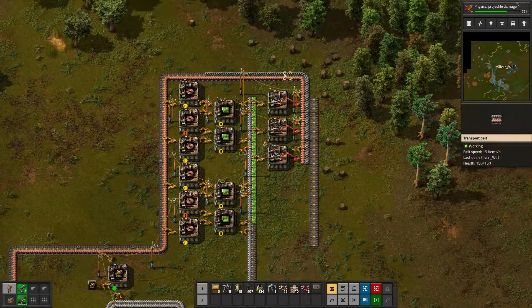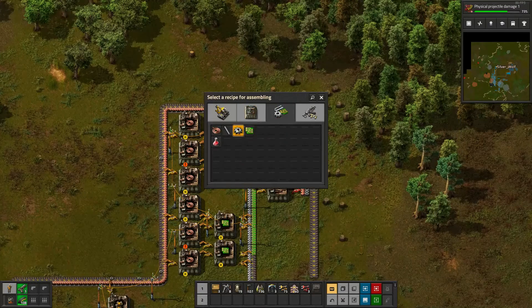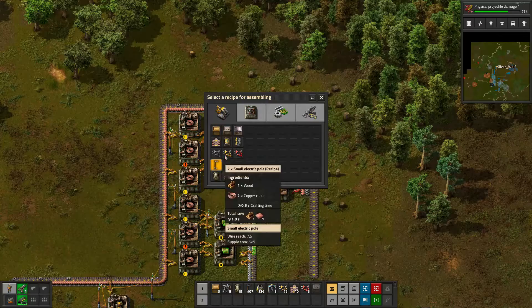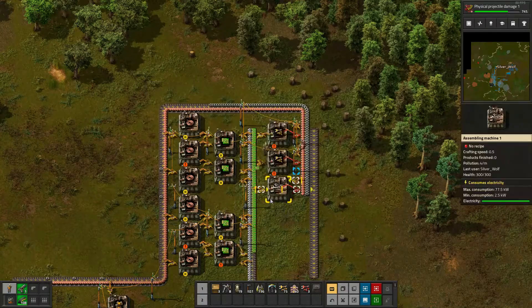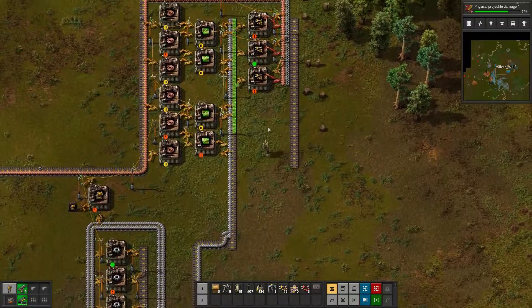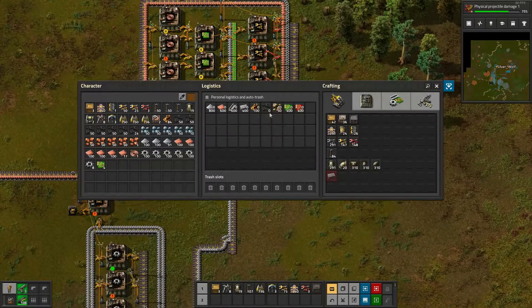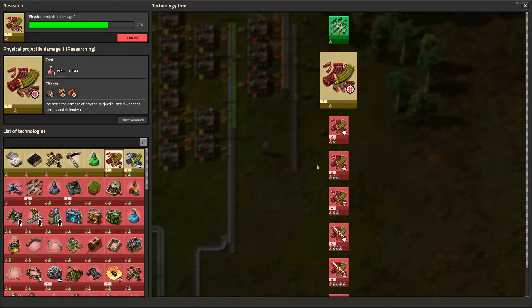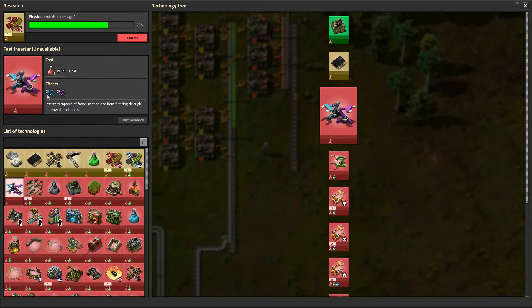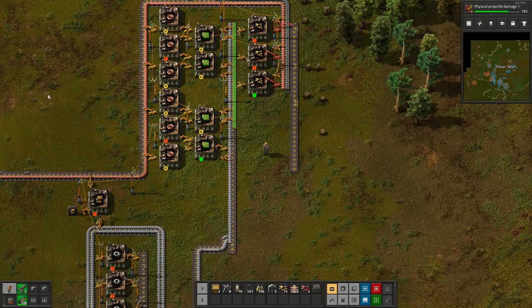Now then, let's set these up to do inserters. When I can find inserters — I must be blind. So what do I need? Logistics. Sorry — fast inserter. It requires iron plates, electronic gear units, and inserters.